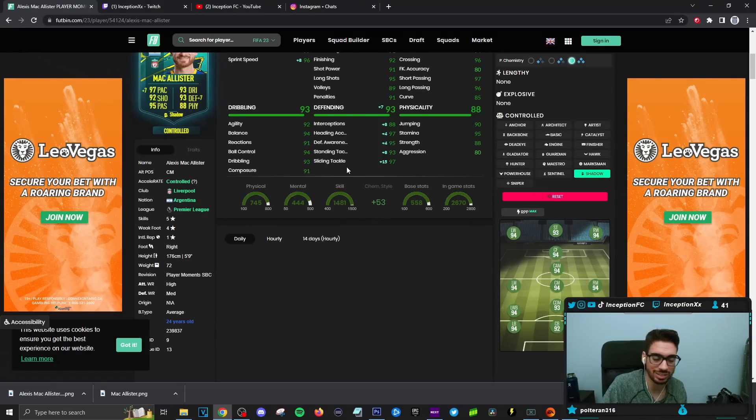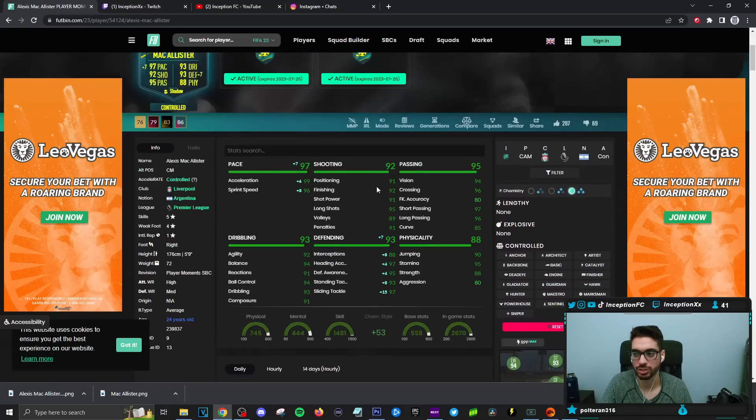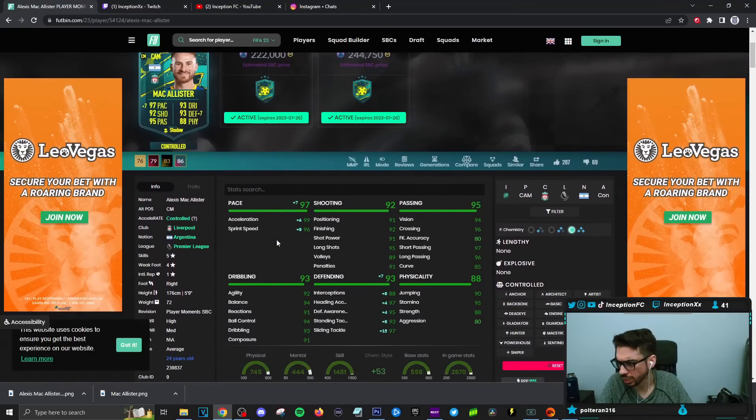Defensive stats will be massively increased, except for the interceptions department. And for physical, he's going to be low in aggression, but stamina, strength, and jumping are going to be in a pretty decent area too. So yeah, definitely some interesting stuff.